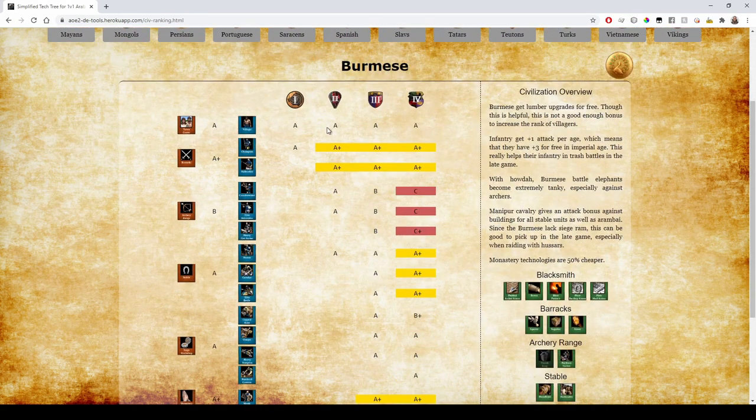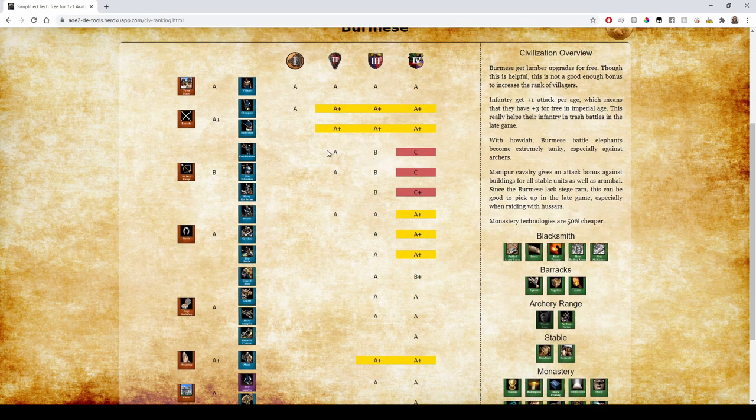On to Burmese. They get extra attack in each age, giving all their infantry A+ — just a little bit better than standard infantry. They lack Thumb Ring so their entire archer line is pretty bad in Castle Age; they also lack the second armor upgrade. You can get away with archers if you need them, but you definitely don't want to go Archers as Burmese. They get a B and C in Castle and Imperial Age for that. Their Manipur Cavalry gets an attack bonus against buildings — A+ for that.